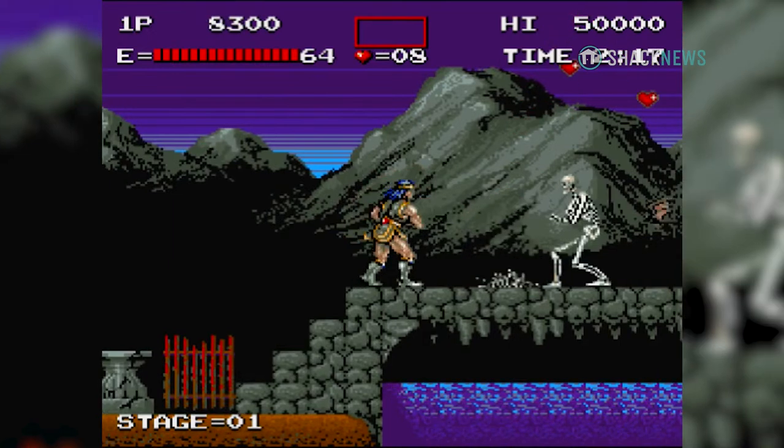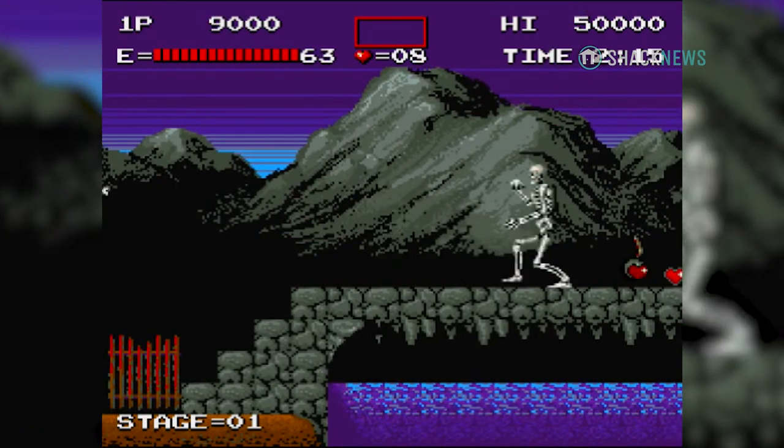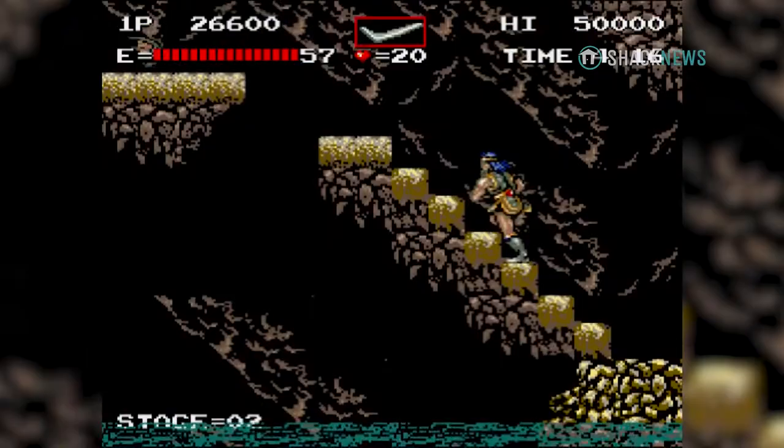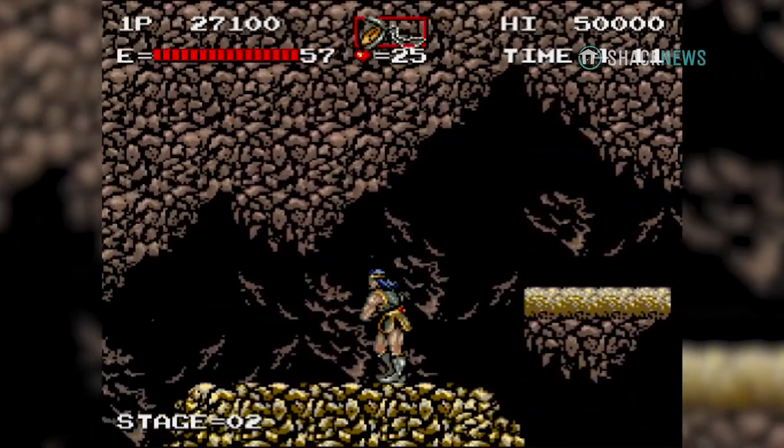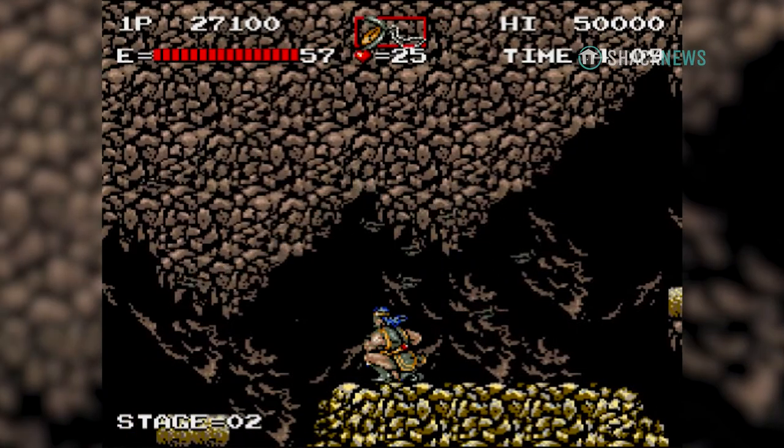However, these hearts weren't health. They just served as ammunition for special sub-weapon pickups. You could only carry one sub-weapon at a time. You couldn't switch between them. The weapon you picked up would replace the one you currently had equipped.